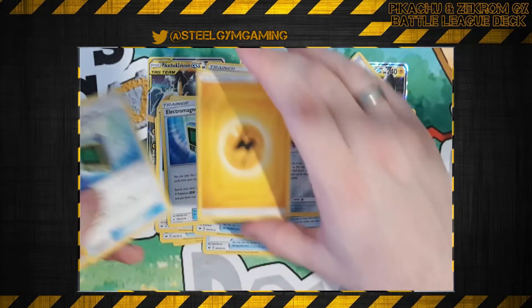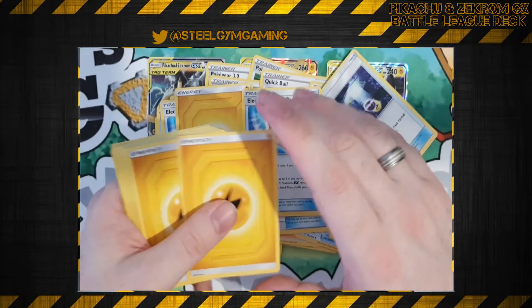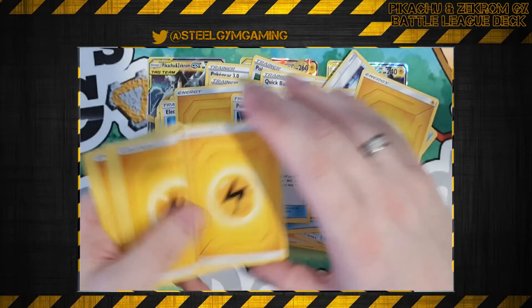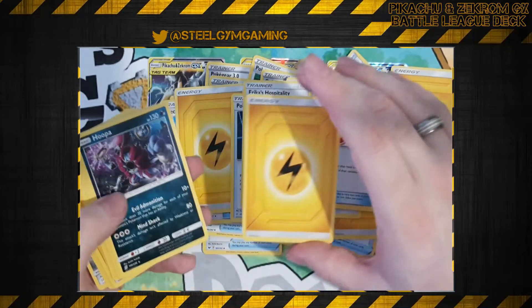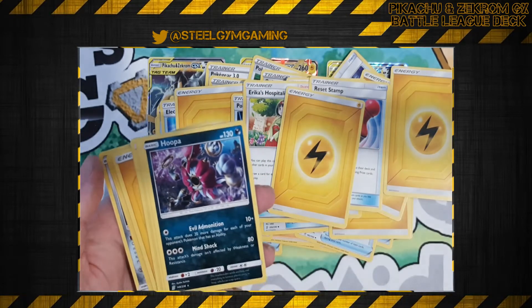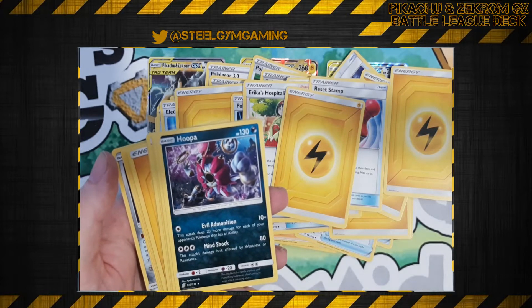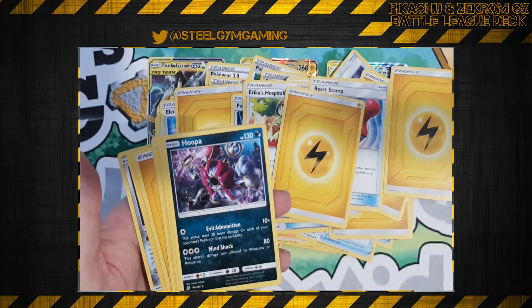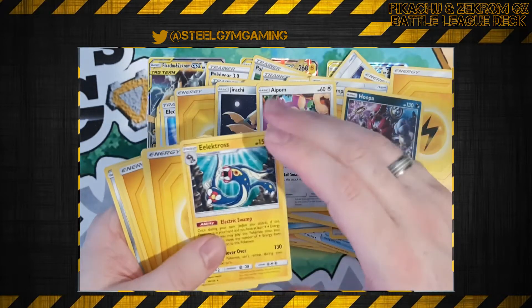Jirachi, Tag Switch, a Lightning, Electromagnetic Radar, more Lightning, Pokemon Communication, more Lightning, and Erica's Hospitality, Reset Stamp, Lightning, a Hooper — I don't know why the Hooper's in here to be honest. It's a cool card but I'm not too sure. Jirachi, that Acorn — really random.